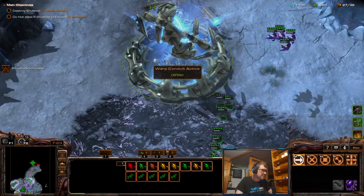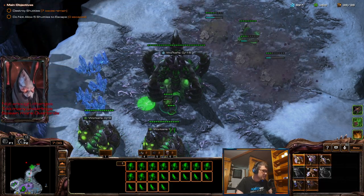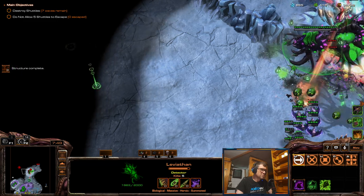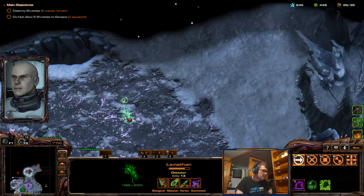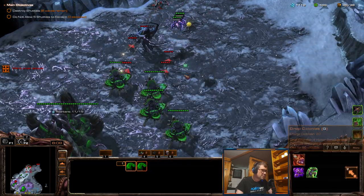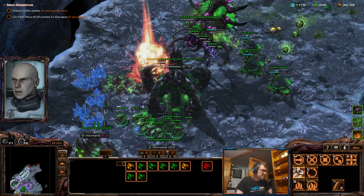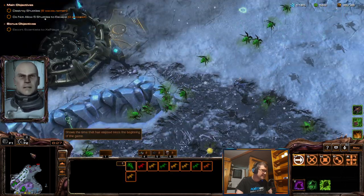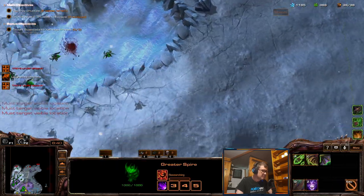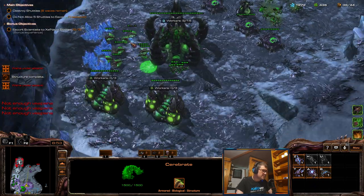This is really nice. Now we can go here — hopefully they don't split. They did split. A wave of shuttles has been shot down. Moving out now. I need these upgrades and another thing — I don't have a spine. Yeah, of course I don't have a spine. So sluggish.